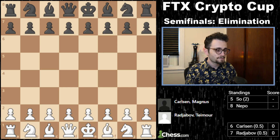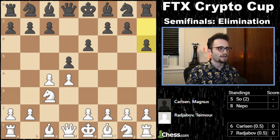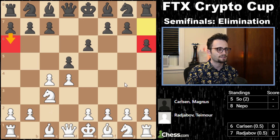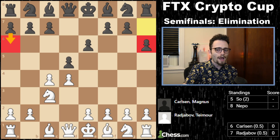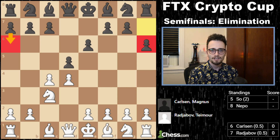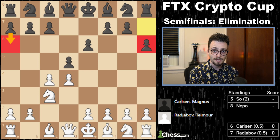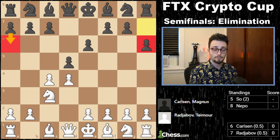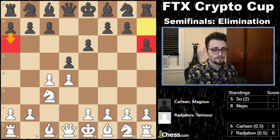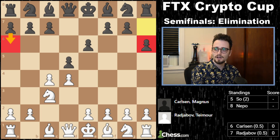We begin in game number one. Timur begins with D4, D5, and Magnus goes for the Queen's Gambit Declined and plays the move H6. Magnus has been doing this recently — playing H6, A6 in Queen's Gambit Declines. He's only able to get away with this because he's Magnus Carlsen. Don't copy him. Just because the best athletes in the world can do a certain thing doesn't mean you can too. As much as I love watching Obi Toppin dunk for the New York Knicks, if I jumped anywhere near that high I would probably herniate all of my cervical discs.